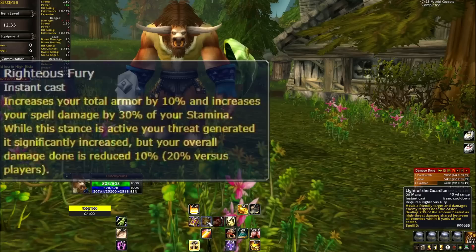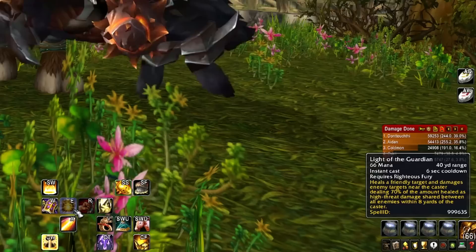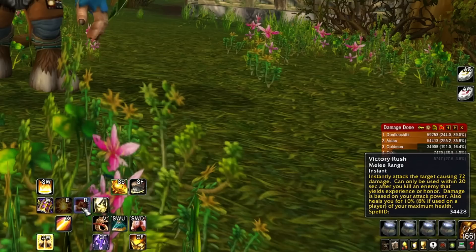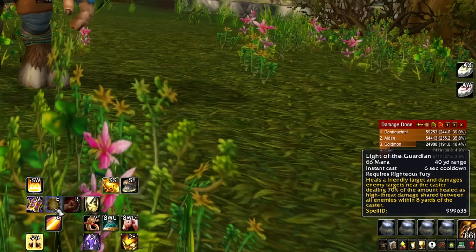I'll show you the Light of the Guardian spell right here. It actually acts very similar to Victory Rush, so that's what I'm pairing it with for our initial theory craft starting at level 21, because they do very similar things. When I parry, I get off a Victory Rush, which is really solid - and that heals me for 10% of my maximum health. Really, really solid.